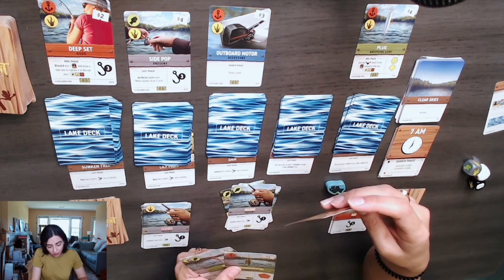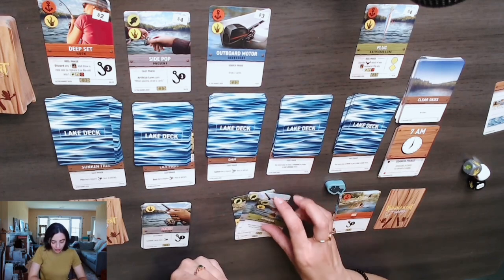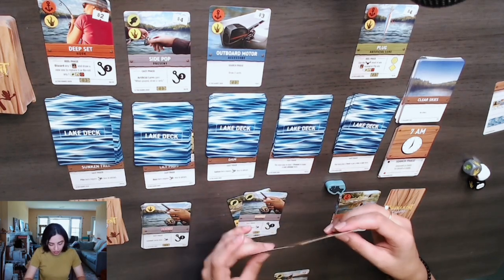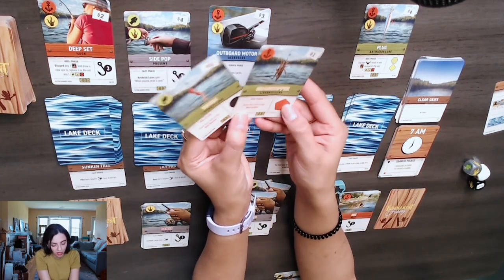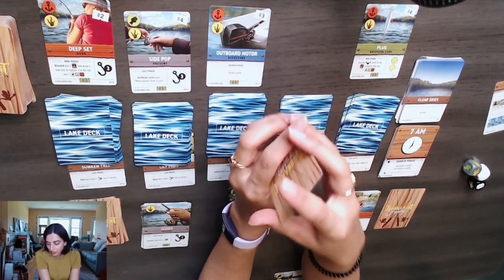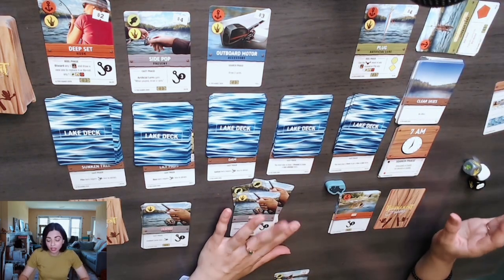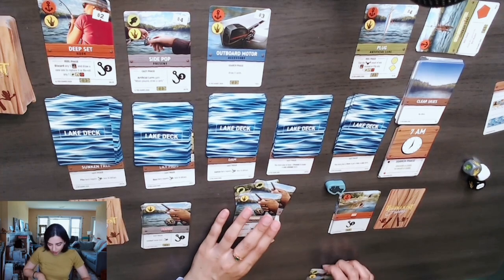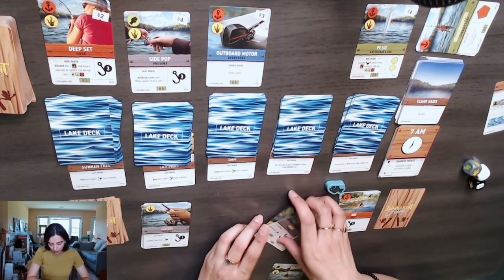Dobby looks at two lake spots — the first isn't the right kind of fish, so he puts it back. The second is an event card that says discard a card, so Dobby discards a card. Event cards once resolved are put away. Dobby can buy something — he has three dollars and spends them to buy a spinner, an artificial lure. When played, you choose any of the symbols and say it aloud; the lure becomes that chosen color. Lure cards used to buy go into the bait buckets, which anyone can buy from.